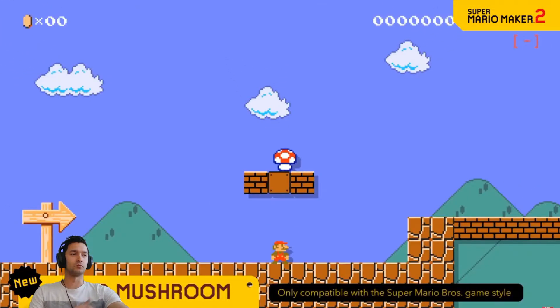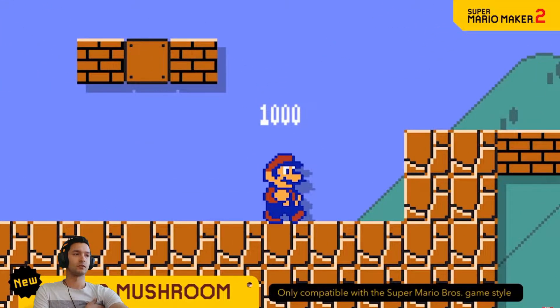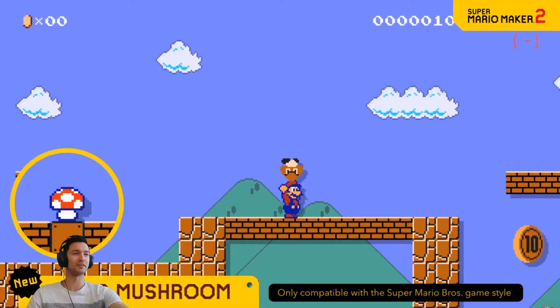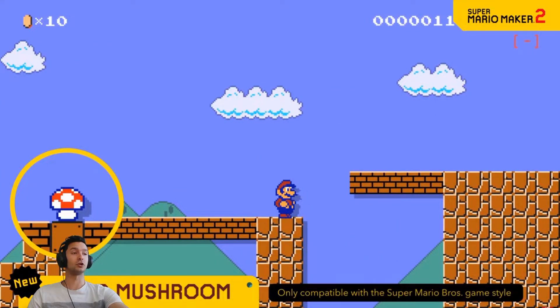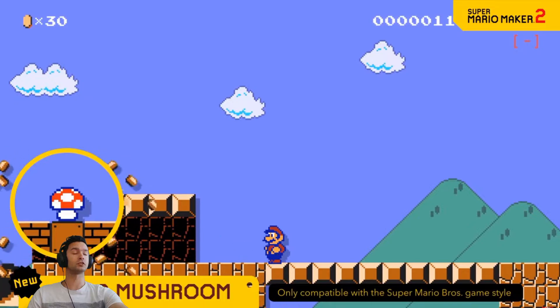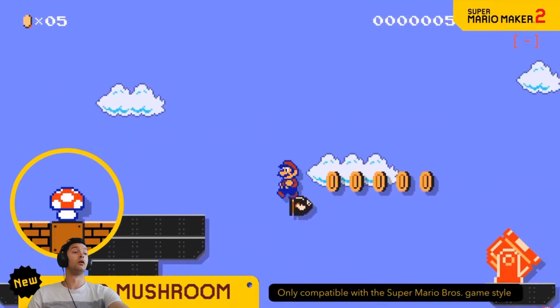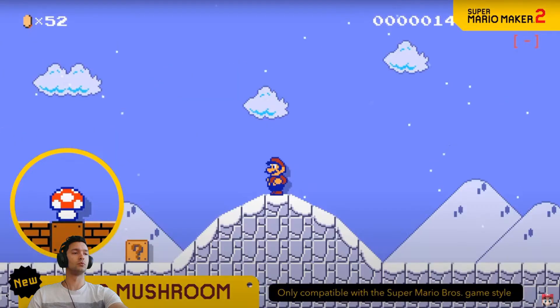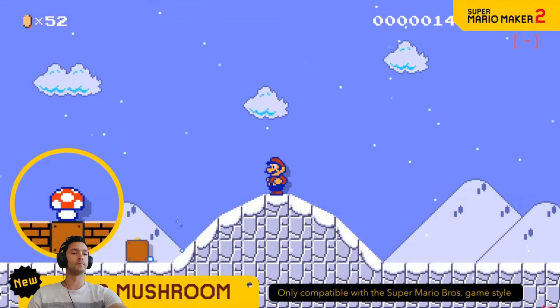This mushroom here is a little different. If Mario picks it up, he'll become Super Mario Bros. 2 Mario — ride on enemies. What? He doesn't kill them? You can throw them at will. Big enemies, flying enemies, even chain chomps are fair game. You can even throw snowballs in snow-themed courses.